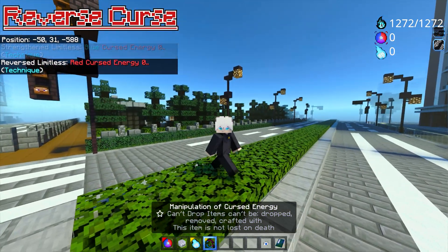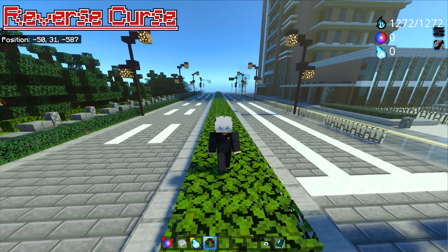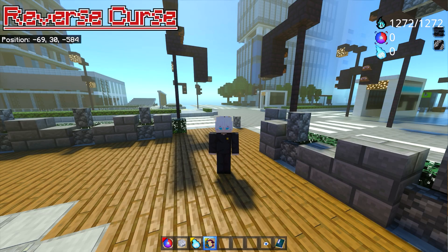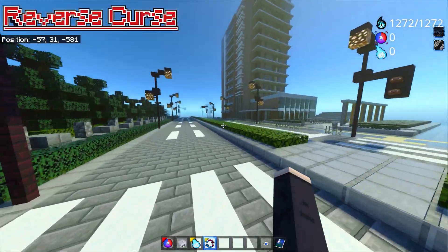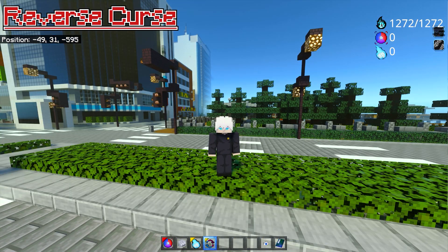This item is basically the Reversal Curse Technique, which in the anime allows the user to heal themselves. For special people — for example, those who watched the movie would know — Okkotsu Yuta also knows how to heal other people. Meanwhile, Gojo does not know that; he can only heal himself.